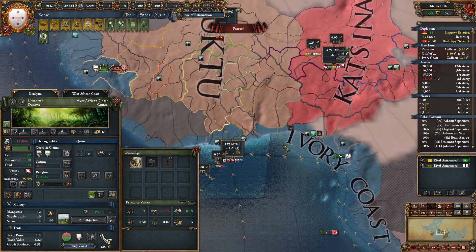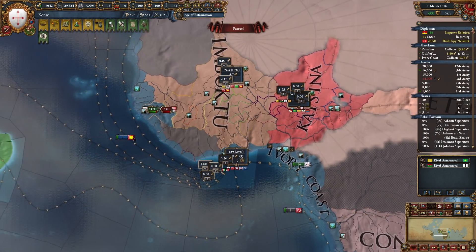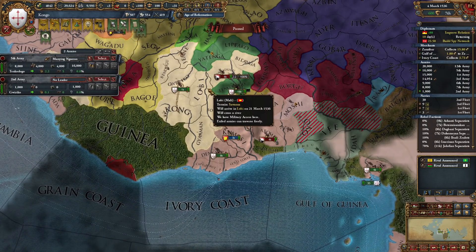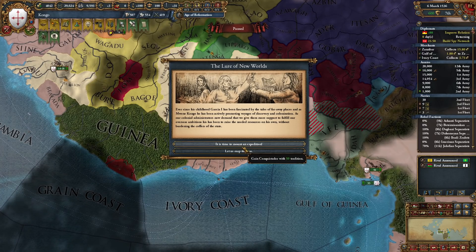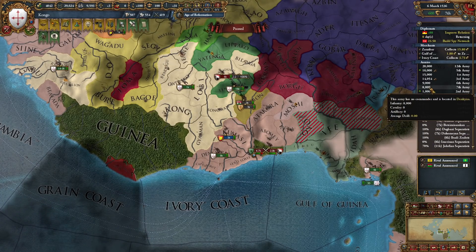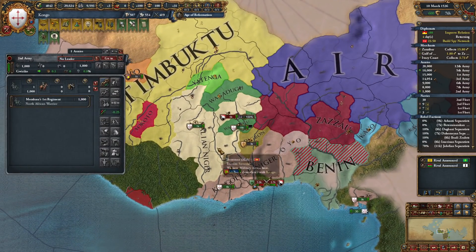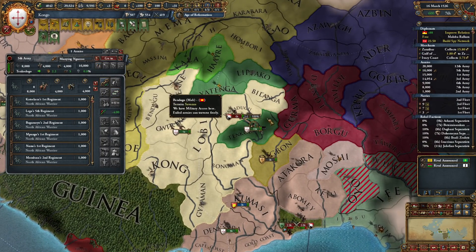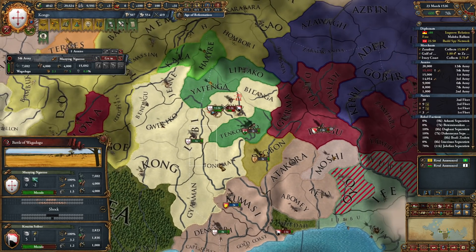Let's make everything part of the trade company. We are at peace but we need to kill the Wagadunguns here. The lure of the new world — we can gain a Conquistador or an Explorer. Let's get a Conquistador. We are not at our limit. They will un-black-flag in my vast territory.